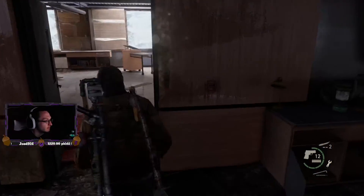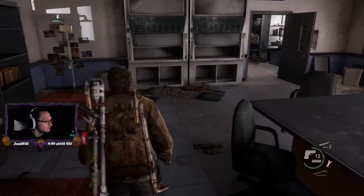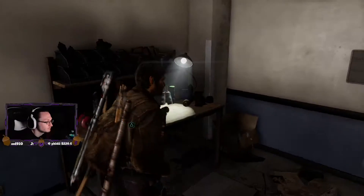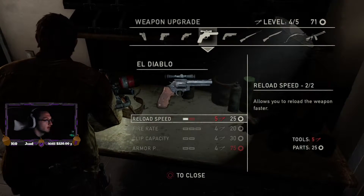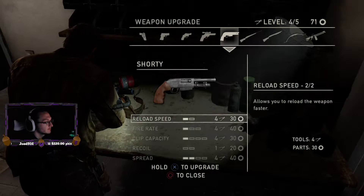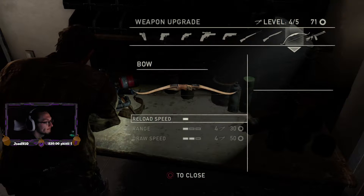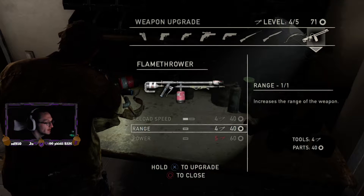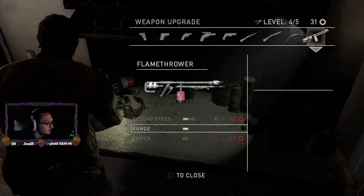Man, I wish I could run faster around here. Alright, where was that workbench — might as well check it out again. Got some more scrap. Kind of wish I found this after. Kind of want to do that — we could do — oh yes, I think we're doing range on the flamethrower. Yeah, let's do that.